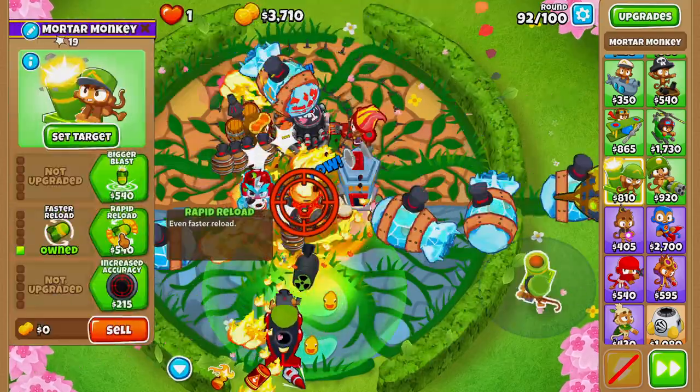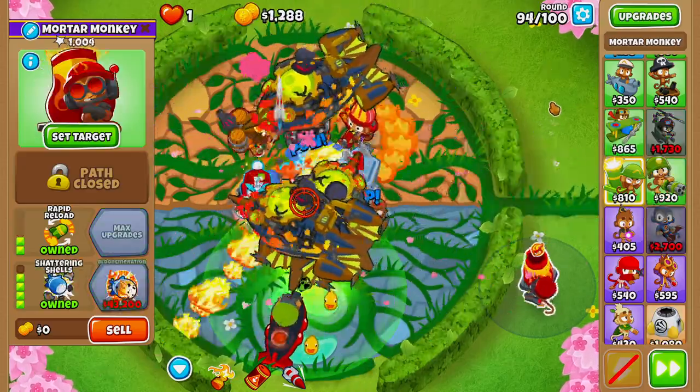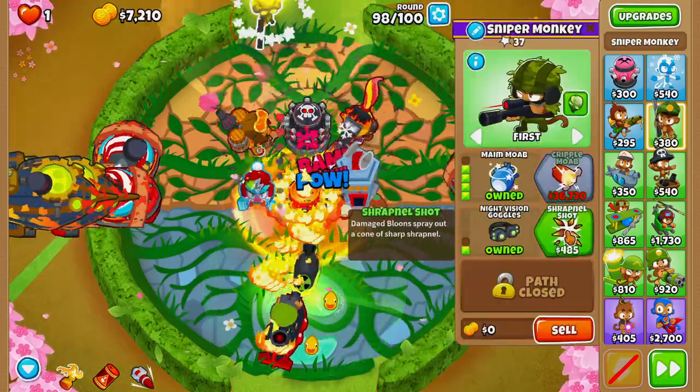Upgrade the mortar monkey to faster reload, rapid reload, increased accuracy, burning stuff, signal flare, and shattering shells on round 94. On round 98 grab a couple of snipers and upgrade them to maim MOAB with night vision goggles and shrapnel shot, grabbing a second one on the same upgrade path.